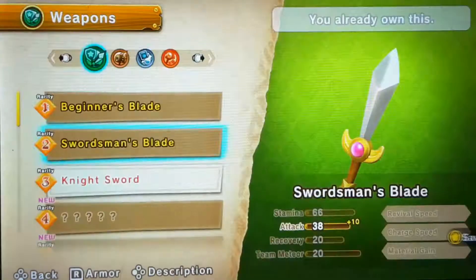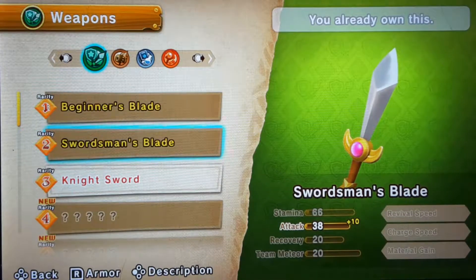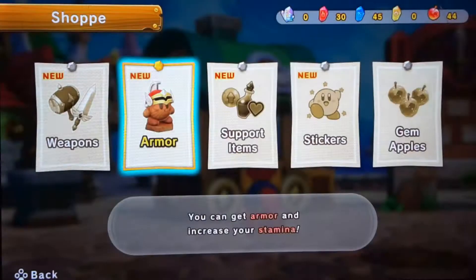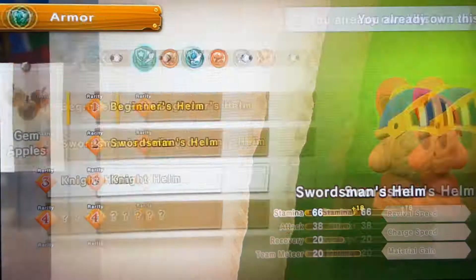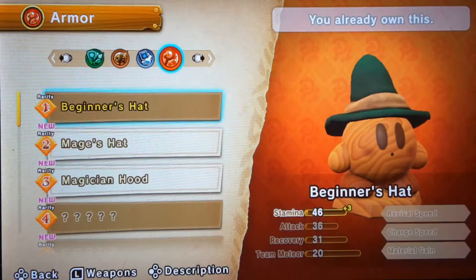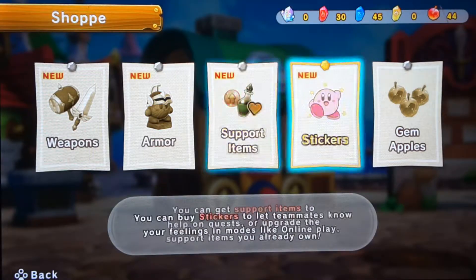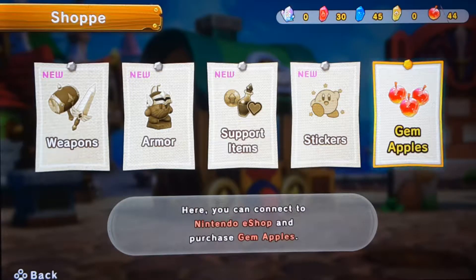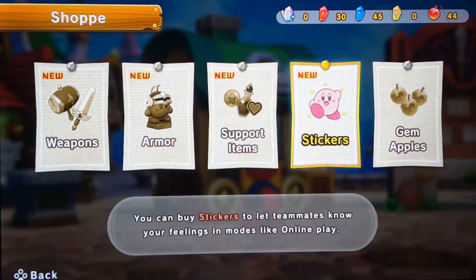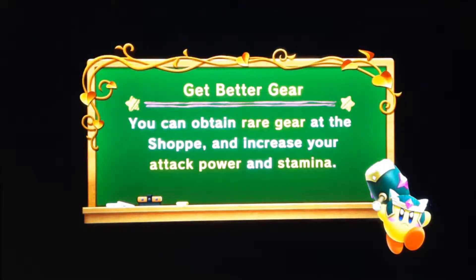I could probably actually get some more gear, maybe, but weapons. For my swordman, I've got the swordman blade. I've only got like the second tier of weapons for every character, I'm pretty sure, and then second tier of armor. I haven't got any of these yet. Gem apples - I'm not going to get them because that's microtransaction, so screw that. But I haven't got any support arms because I didn't need any yet, and I haven't got any stickers yet.